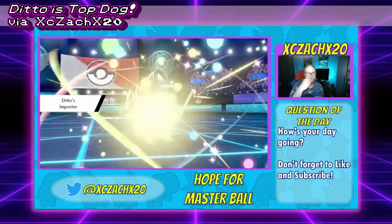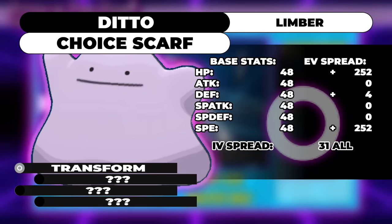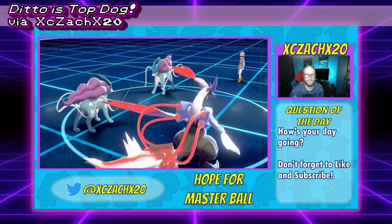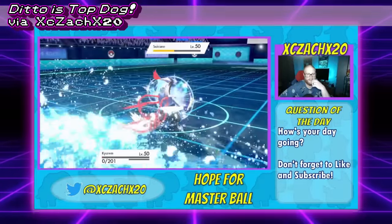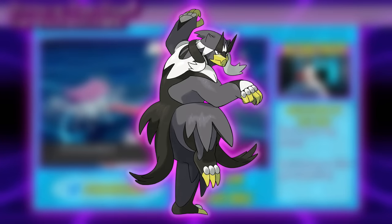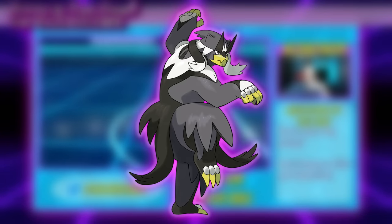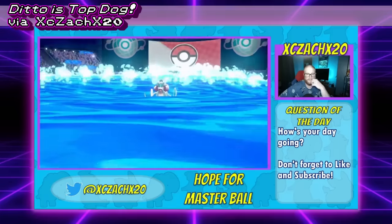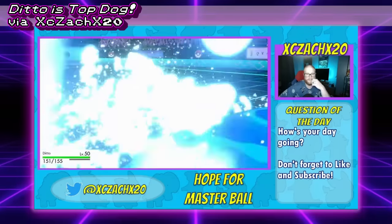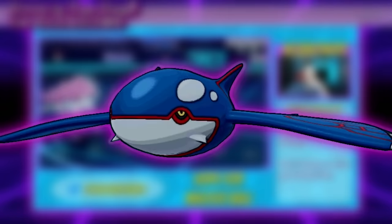Typically players run max speed and max HP with a speed-boosting nature and a Choice Scarf. This allows you to hit a speed stat of 165, which is enough to outspeed speed-boosting nature Pokémon up to 97 base speed. My theory for why Urshifu is 97 base speed is literally just that Game Freak knows that if it were any faster, Ditto would be completely unviable. Basically, Ditto is a gimmick Pokémon that is complete garbage unless it has a bigger fish it can copy.